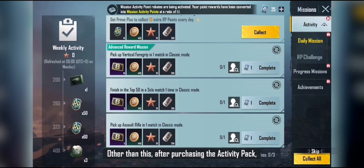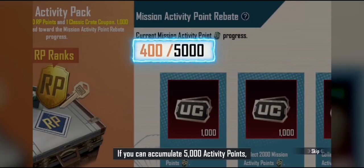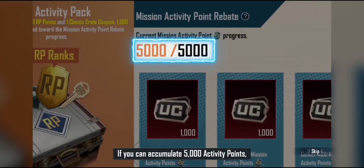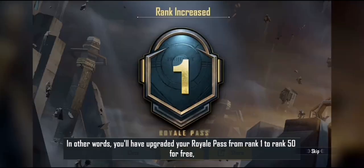Other than this, after purchasing the Activity Pack, whether you complete missions or not, you'll be able to get UC rebates via the Activity Pack. If you can accumulate 5000 Activity Points, you'll be able to get back all the UC you spent to purchase the Activity Packs.